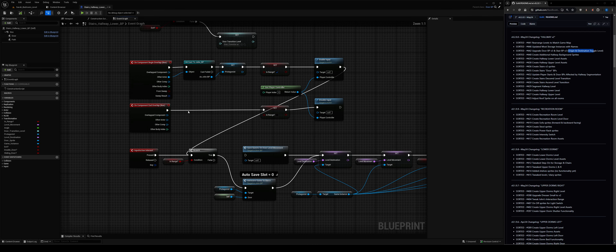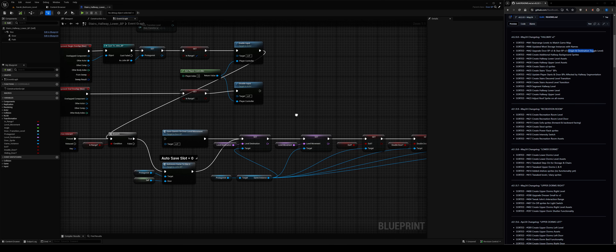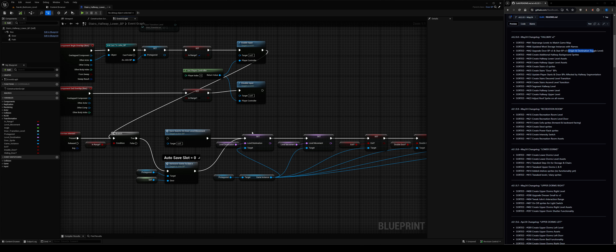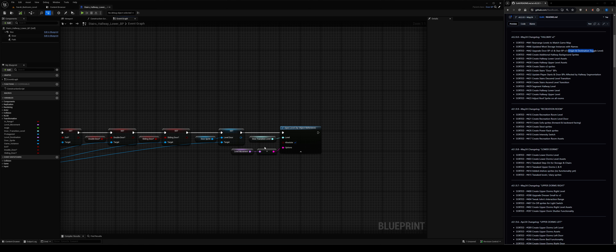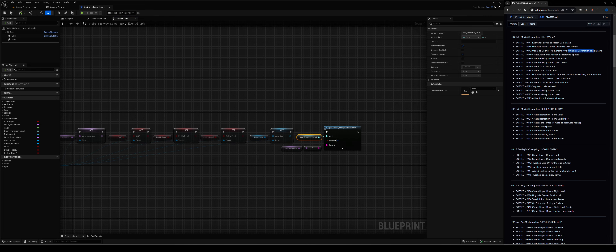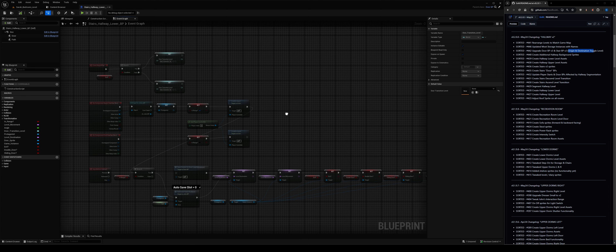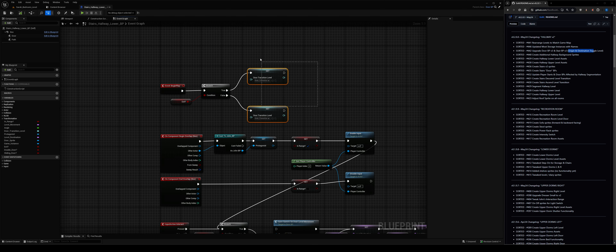Rather than you having to press interact — technically you could still press interact, I've left it there — the moment you're in range it flags true and runs as if you pressed E to change the level by default. So stairs: you walk to them and it triggers. That's the same as before. The only difference is it's not just a door transition level — I should change it to 'transition level' now that it covers both doors and stairs. It sets the door transition level based on the exit flag rather than always being 'door transition level'.